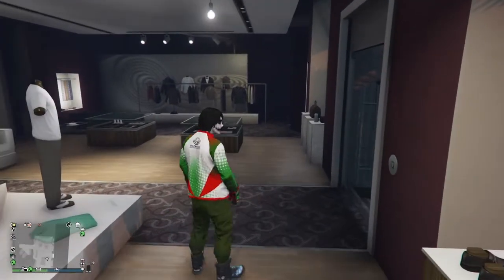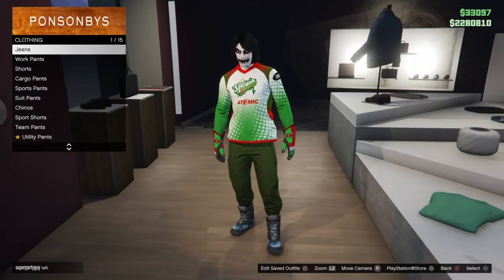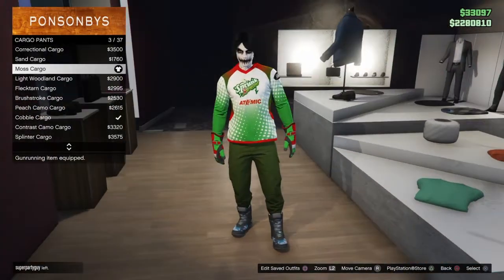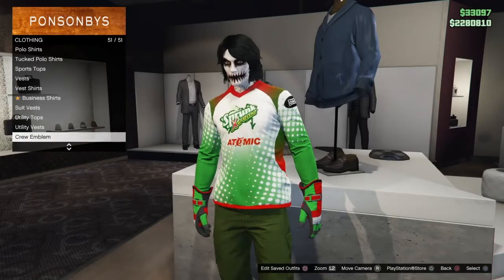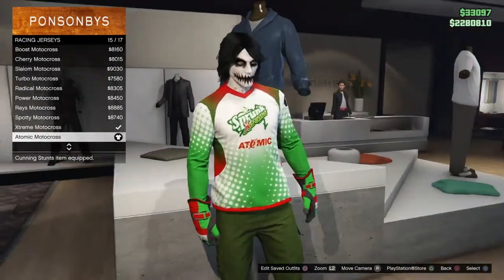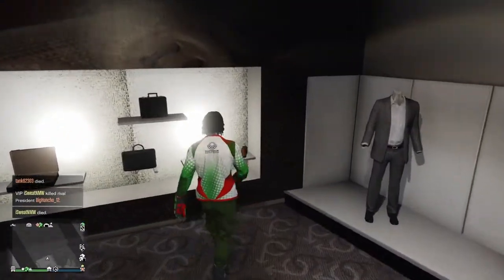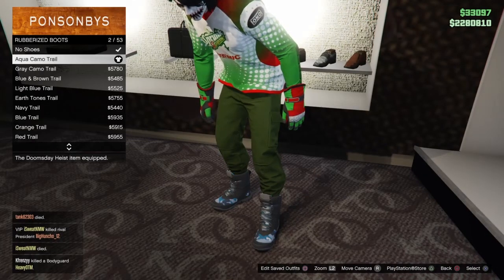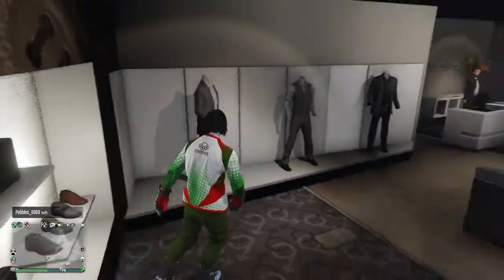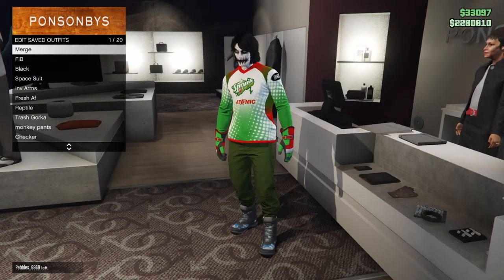The first thing you guys want to do is copy the same components you see right here. Go to the pants section on your male character — go to cargo pants, get the Moss Cargo 3 out of 37. Then make your way to the top section, go to racing jerseys, and get the Atomic Motocross 15 out of 17. Then go to the shoes section, go to rubberized boots, and get the Aqua Camo Trail 2 out of 53. Once you have that, save this in your first slot — I'm naming mine 'merge' because we're going to merge it later.